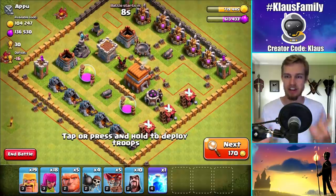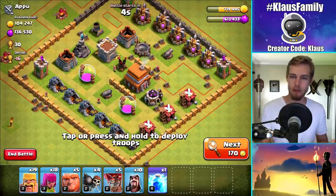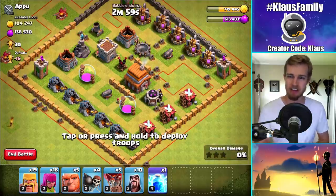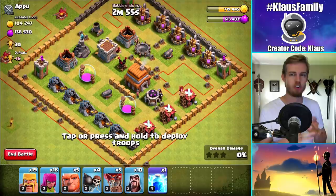If you want to support me, use code Klaus. The link for the deep link is down below in the description. Right now, here's what we got: I've got 5 Giants for distraction purposes, 19 Barbarians and 18 Archers for the majority of loot grabbing, 10 Wizards, Wall Breakers, and Balloons. The big question is: are the Balloons any good?